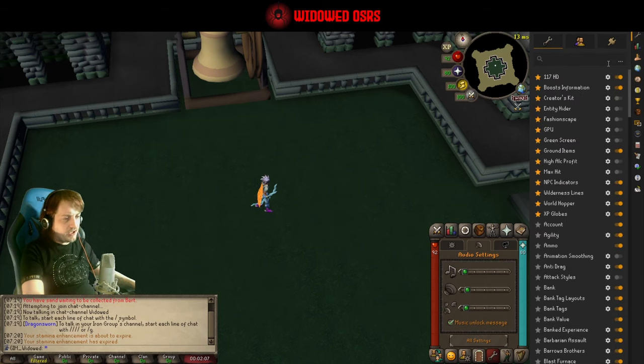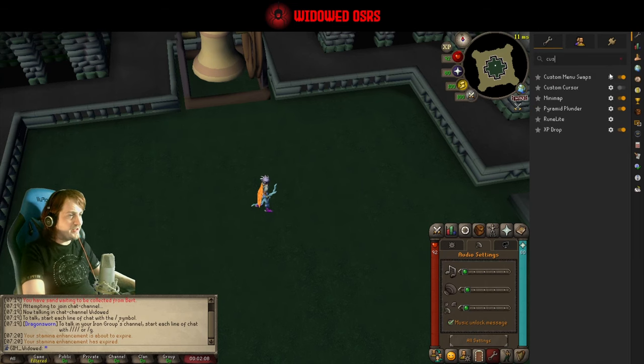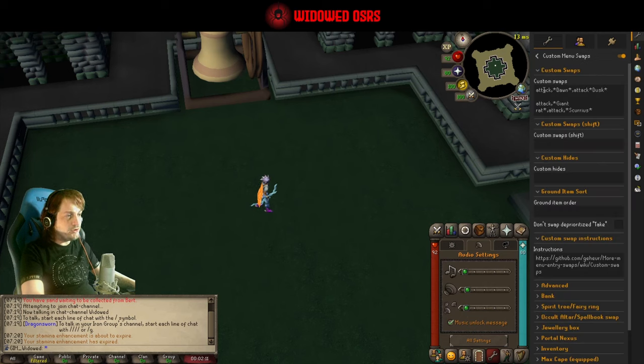The other thing, which isn't strictly necessary, is the custom menu swaps. If you have this line in here — 'attack' — you only need the star before it if you have the option on that marks things with an asterisk that you're in combat with. Otherwise you can just put 'normal dawn' and 'normal dusk' without the star before it.